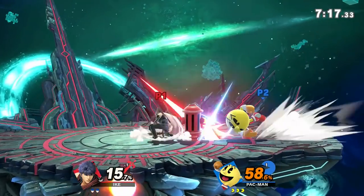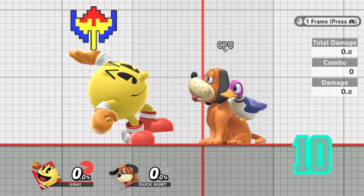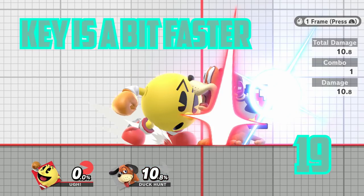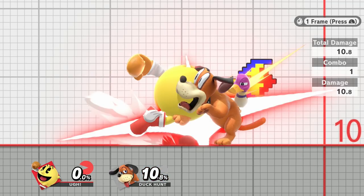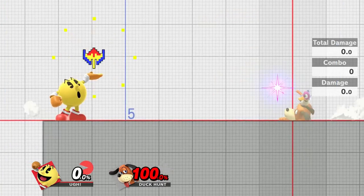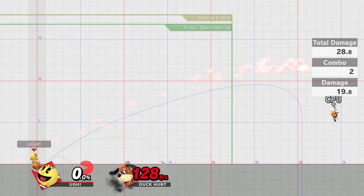Before we get into those, it's really important to explain the frame data intricacies of fruit. When you initially cast a fruit from your hand, it takes 17 frames for the fruit to have an active hitbox when throwing it — I'm going to call this a charge state just to make it easier to explain. On the flip side, if you have a fruit in your hand, it only takes 8 frames for you to be able to throw it, and you can throw it in all 4 directions. You can also Z-drop fruit in the air if you have it in your hand, which is frame 1. This means that throwing fruit in your hand is a lot quicker and much better as a punish tool, especially since you can throw things out of shield and not experience any shield drop lag.